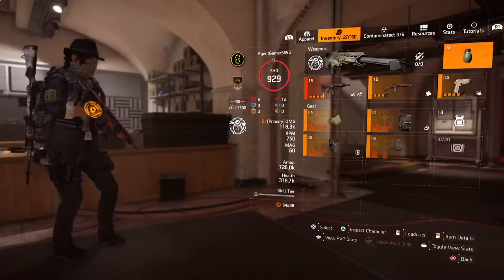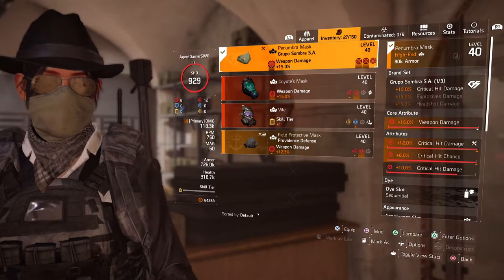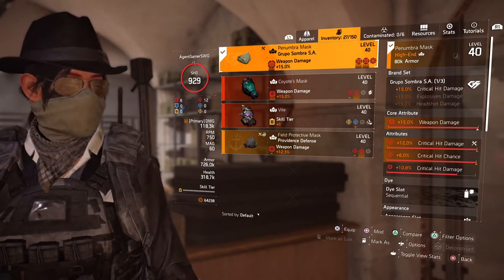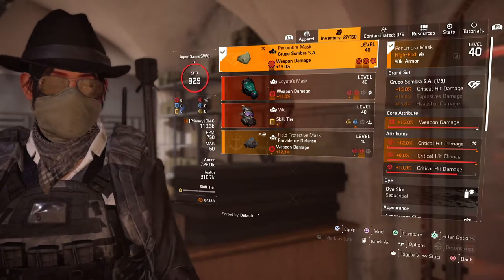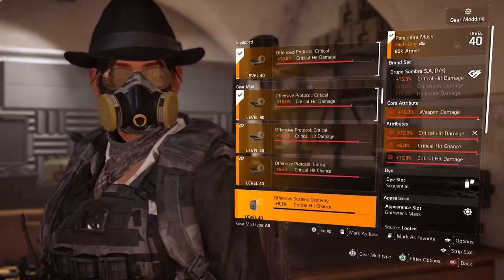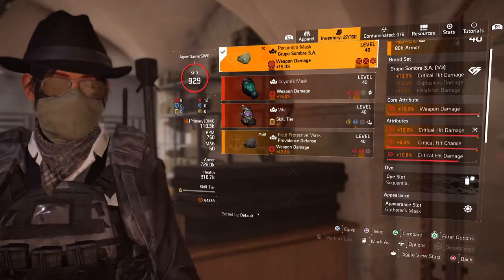For the grenades I just use a concussion grenade because you normally need them for raids. For the mask I'm using the Grouper mask, which has weapon damage, crit damage, and crit chance on it. I had to recalibrate it for crit damage because it had a different roll on it.